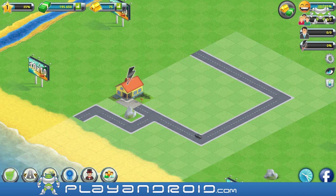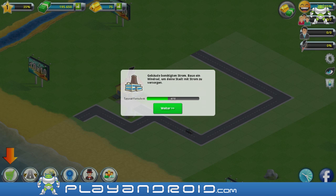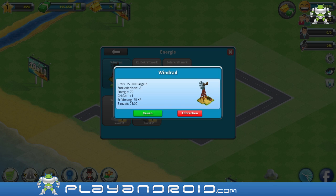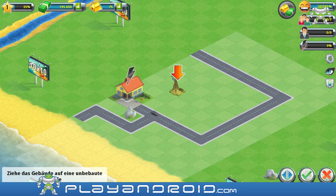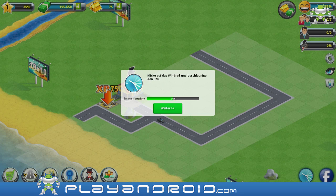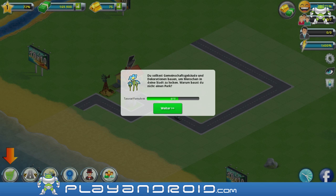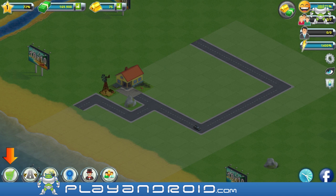It told me to build something right now. It needs energy, so I'm gonna build a windmill. I'm just gonna put that here and use all the space I have. I'm gonna speed it up again. Now I need some decorations and community lots so my people will be happy.